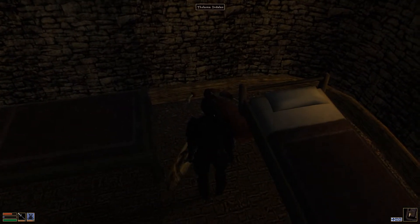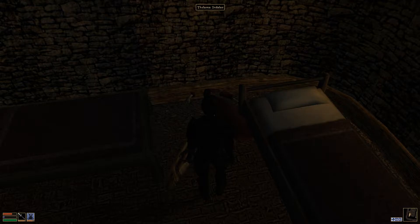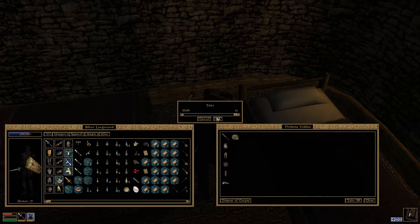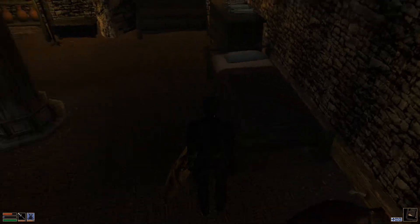So, what did you have on you, Thalama Indalas? A steel katana. An iron cuirass. You must have been a battle mage - I'm just guessing. Iron greaves. A common ring. A common robe. Common shoes. An expensive amulet - we'll take that. And 16 gold. Yay.